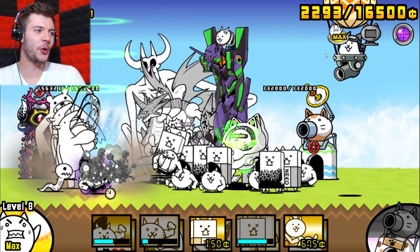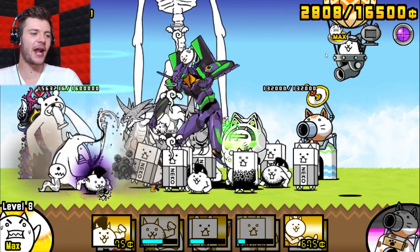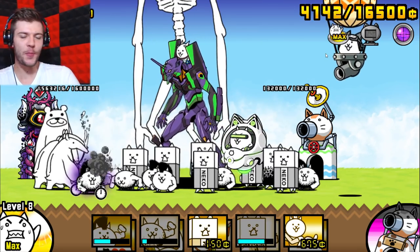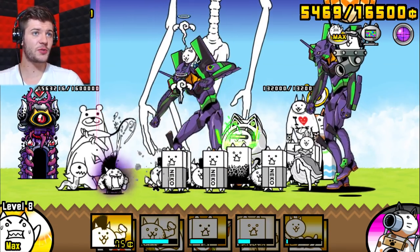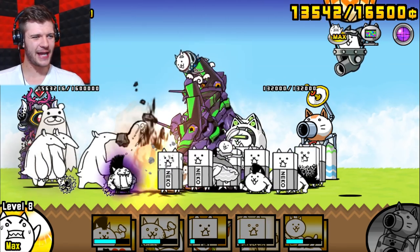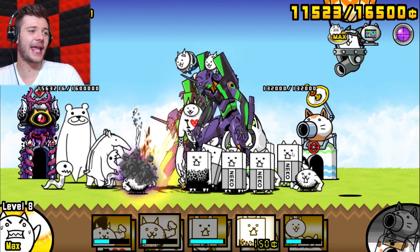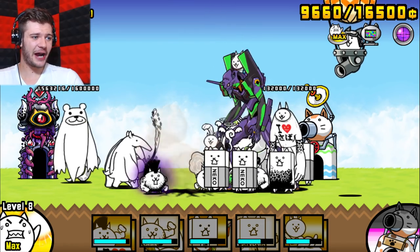Any advice for anyone at home doing this: definitely have meat shields. If you have any strong units in your uber category right now, I would strongly suggest using them. If you have no ubers, maybe don't do this stage yet, or try out other super rare cats — there are a lot of really strong super rare cats that can probably help you out.